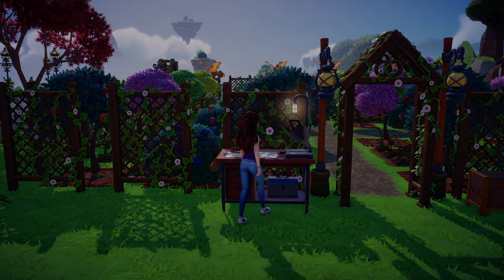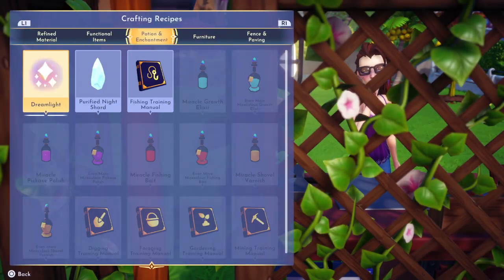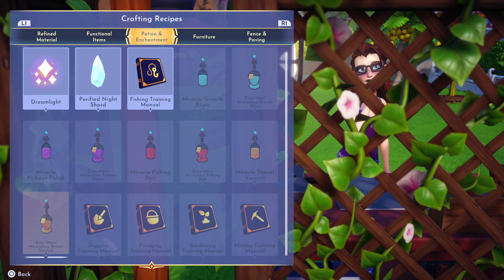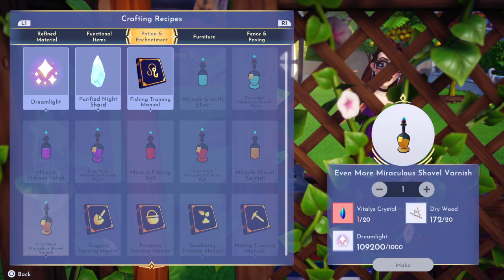What I'm going to need you to do is go to your crafting station, head over to potions and enchantments, and craft the even more miraculous shovel varnish. It does require vitalis crystals, dry wood, and dream light. If you don't have vitalis crystals, just go around the mines a couple times with a mining buddy and you will have those crystals in no time.